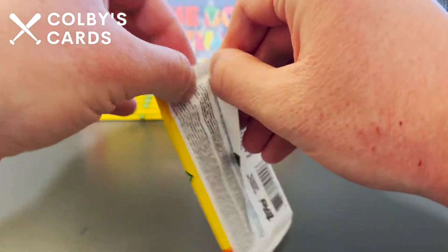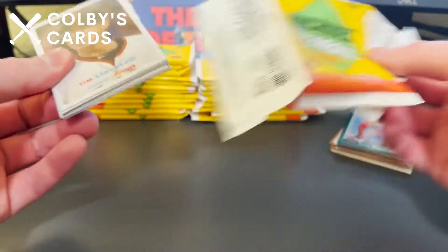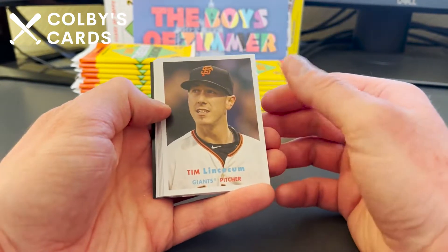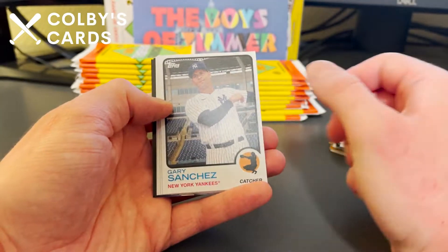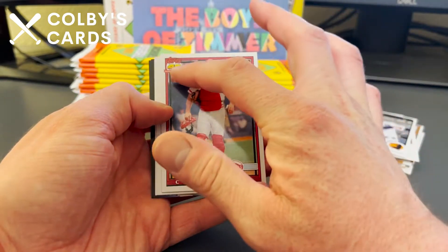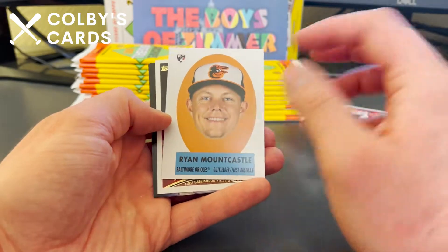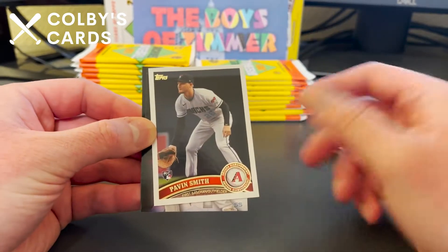There are variations and short prints in this set. The parallels aren't as difficult to spot because they're different border colors. The short prints are trickier because they're tinted green or have different emblems on them — so they can be a little bit more difficult. Here's a nice Andrew Vaughn rookie, a '91 design, and a nice Ryan Mountcastle rookie card — that's the floating head design.